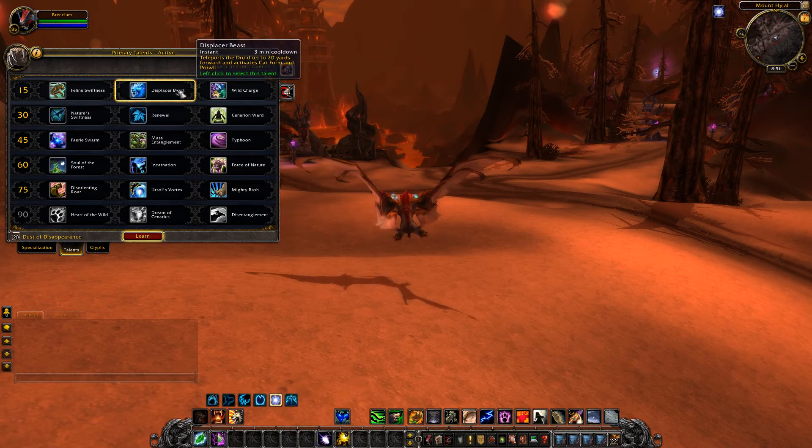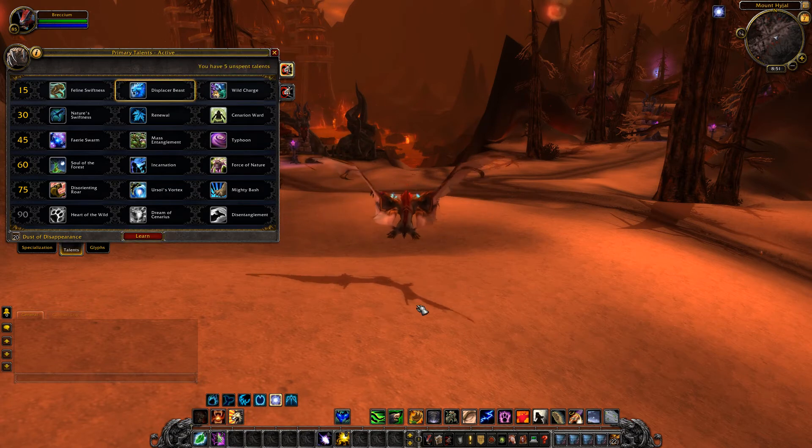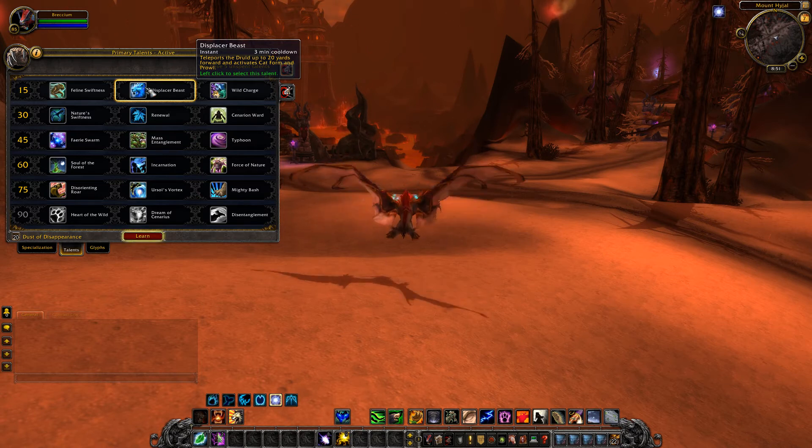Displacer Beast teleports the druid up to 20 yards forward and activates cat form and prowl - so basically we have a Druid Blink. I'll find out whether there's a targeting reticule to choose the spot you teleport to. It automatically shifts you into cat form and puts you into prowl, so I'm not sure whether that will take you out of combat like invisibility with mages. It's an interesting, potentially fun ability.